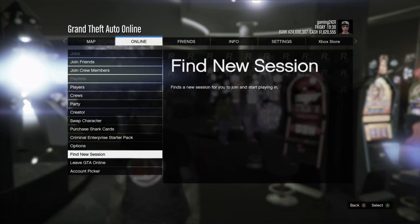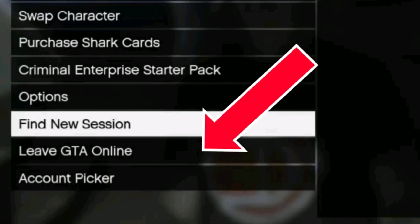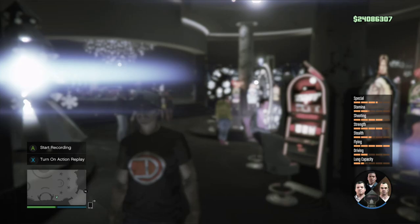The simplest way to do this is go to your interaction menu and just select 'Find New Session,' which is there, or leave GTA Online and load into single player. Another way to load into single player is just go through this menu and select either Michael, Franklin, or Trevor — it doesn't matter which one you select, just don't select the bottom one.